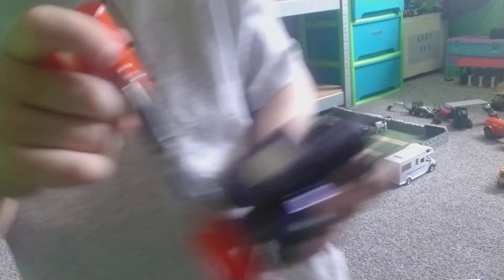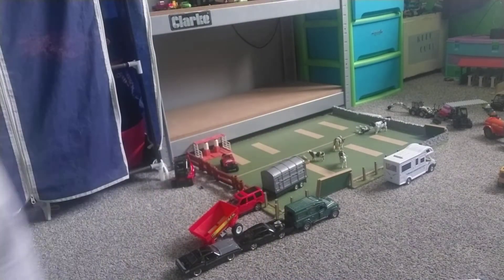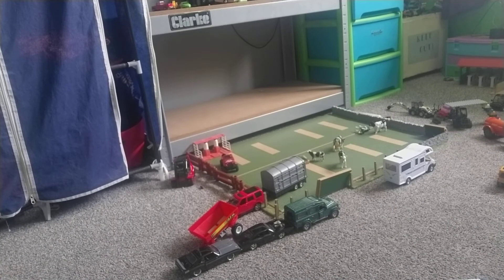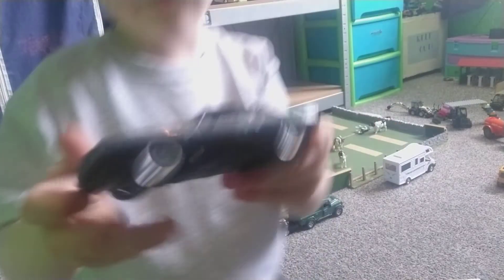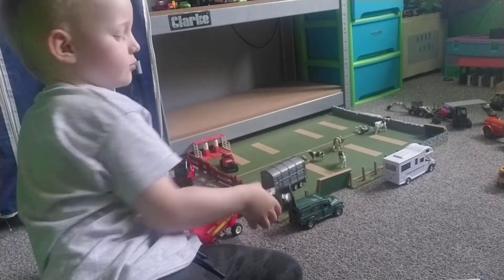Over by my wall we've got a headquarter, and now we've got another headquarter by my wall. And then on the other side we've got a little tipper trailer. Over here we've got, from Fast and Furious, Letty's car — what's on Fast and Furious — and Dom's Charger.